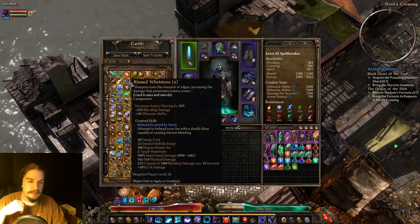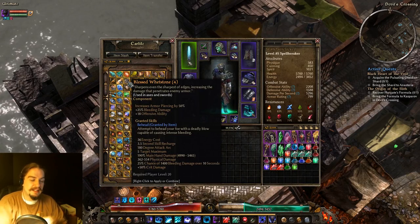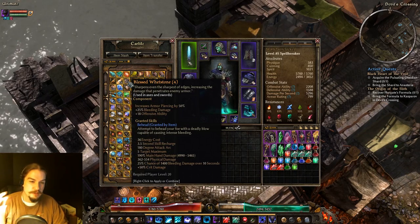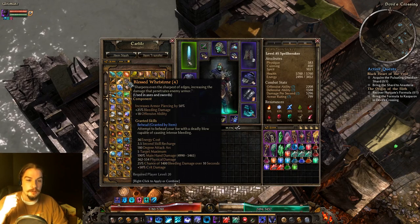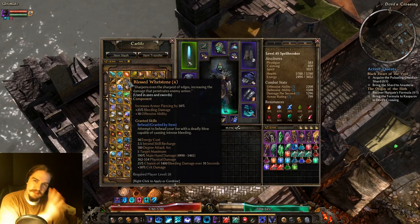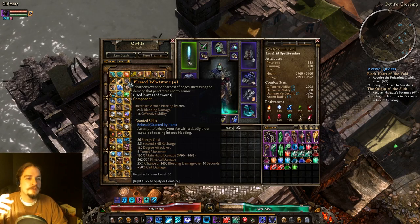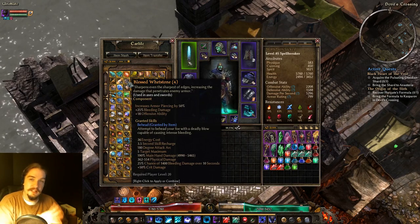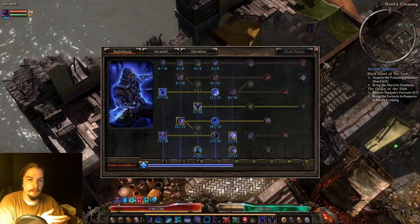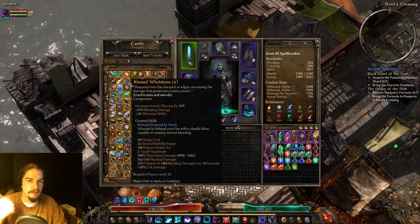Blessed Wetstone increases your armor-piercing by 50%, gives you bleeding damage, more offensive ability, and the ability Behead. Behead is an arc attack that deals a lot of main-hand and physical damage and has a chance to deal a lot more bleeding damage. It's great if you've got a bleed damage build — it's only used in axes and swords. It usually works best in rotation when you have a Nightblade-based Blademaster built around bleeding, combining abilities that go on cooldown.